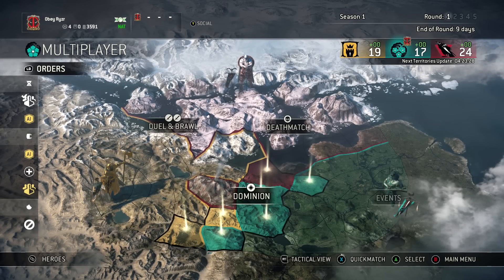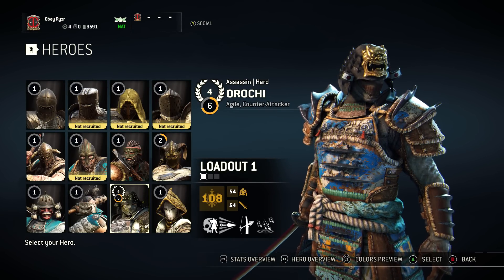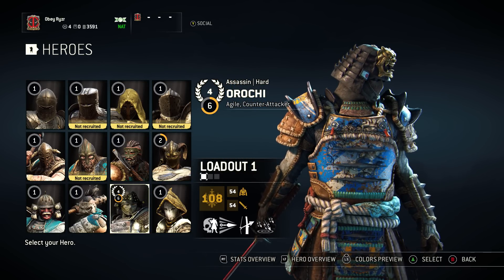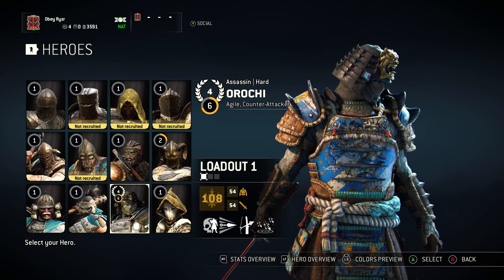Yo, how's it going? So today I just want to go over what I have for Orochi so far. I hit Rep 4, or Reputation 4, and I'm level 6, and I have a 108 gear score. I have some pretty cool stuff for him, I enjoy the way he looks, and I'll just show you what stats I have currently and talk about my thoughts and opinions on the game so far.